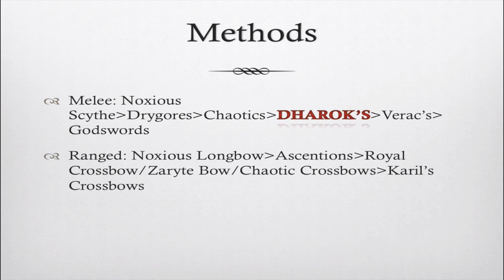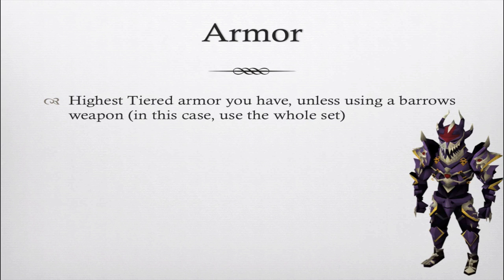Basically, how it goes for gearing: use the highest-tiered weaponry you have — simple as that. The only exception is that Darrox and Varrox go ahead of Godswords because of passive effects that speed up kills. Darrox hits higher the lower your HP gets, and Varrox has a chance of hitting through armor and hitting really high. For armor, use the highest-tiered piece of your combat style, unless you're using a Barrows weapon — in which case use the rest of that set.